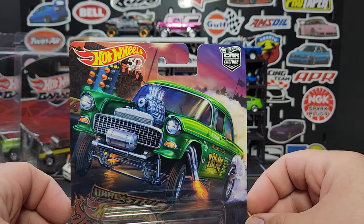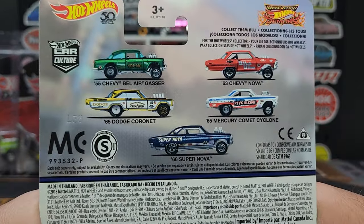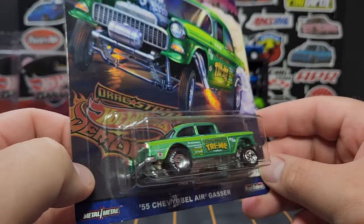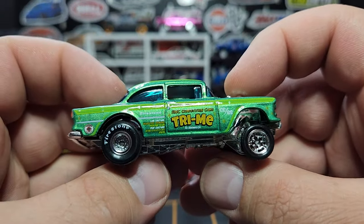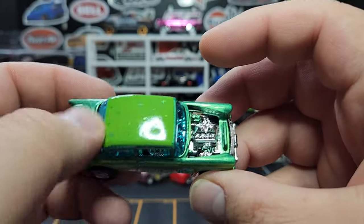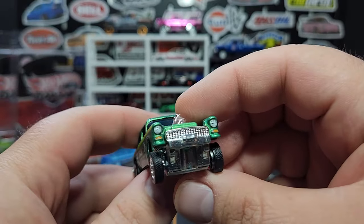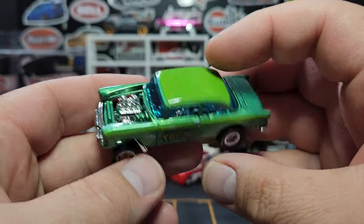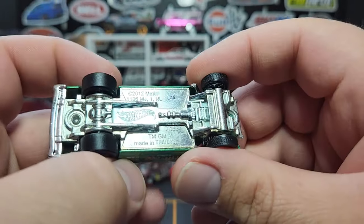I got one newer Car Culture right here — this is from Drag Strip Demons. I pieced together the whole set even though I didn't originally want it. This is the last one I needed — the gasser. Not exactly cheap but not expensive either, I got it for about 10 bucks. Says 'Firestone' on the big slicks on the back, 'Try Me' on there. I do like the green color, blue window, very cool. Prints on the top — kind of a sparkling star look to it. The casting has been changed since this one, the post has been moved back. Date code is L38.